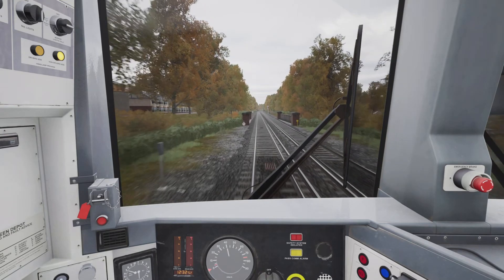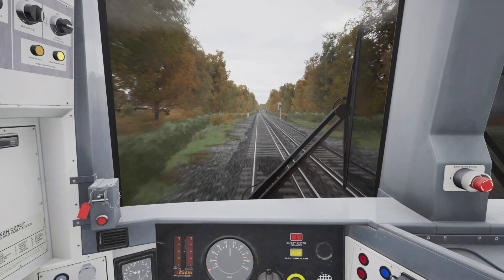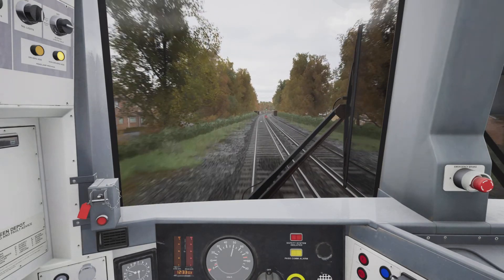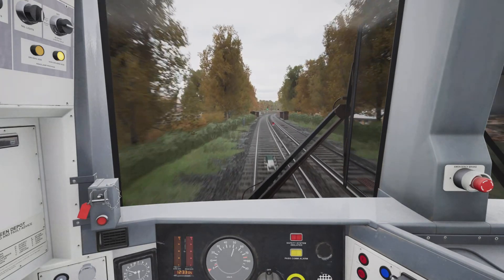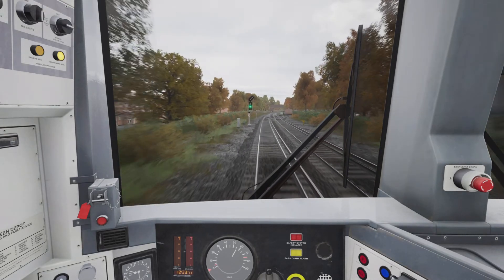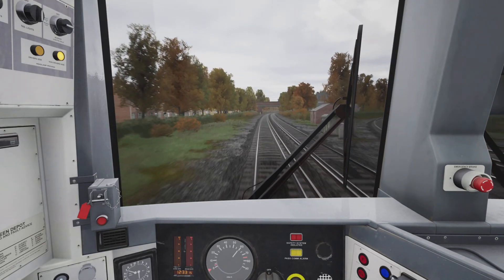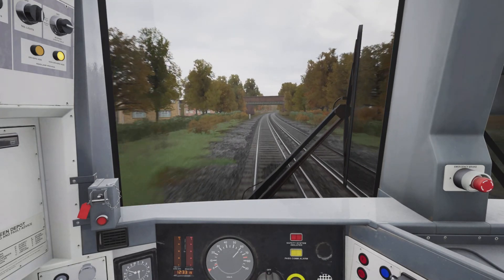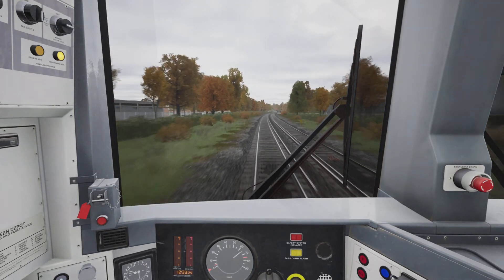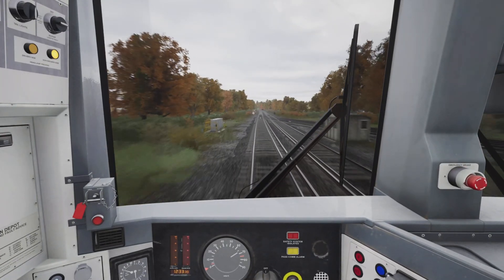And finally full power — power notch four. Next station is Rainham. If I had to guess I'd say about seven or eight miles from here, but I'm going to say seven miles. Speed limit is currently 90 miles an hour, but again we cannot exceed 75 miles an hour because of the model of train that we're driving.